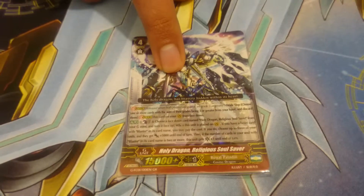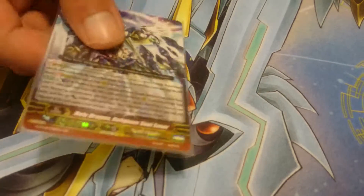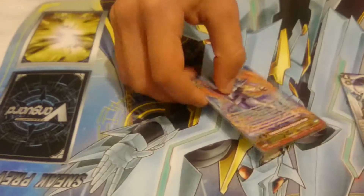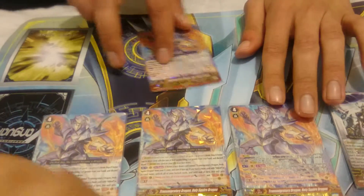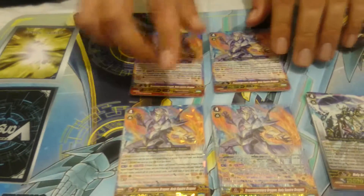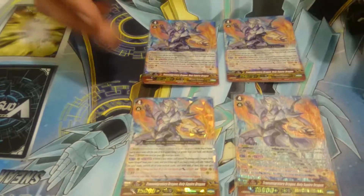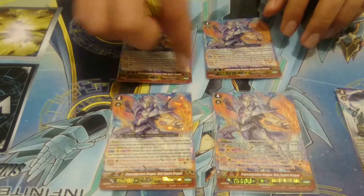Here are my strides. Here's Holy Dragon Religious Soul Savior — I need to get one more, it's coming in so don't worry about it. And I got four. You need to have the four Extra Truths, no matter what. It sucks but you have to get the four to get his effect going off. He only has one SP, so I got the one SP — I love it.